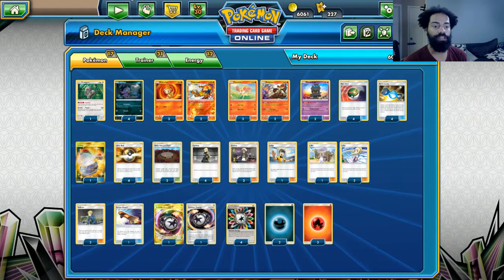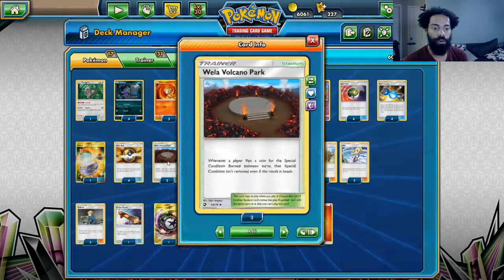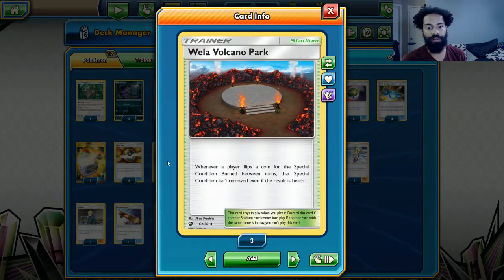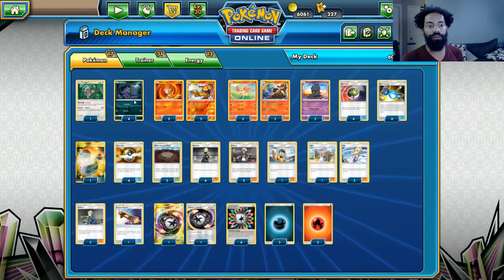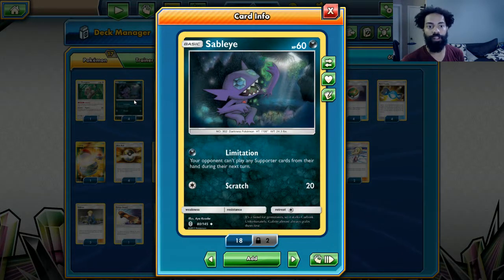Now that we're in Dragon Majesty, we have this new card called Wela Volcano Park, which makes it so that no matter what you flip you can't get rid of the burn. But they could still Supporter out of a burn, so what else can we do? Step in Sableye — its first attack, Limitation, stops them from using any kind of Supporter card, so they won't be able to Guzma, Acerola, Tate and Liza, whatever.